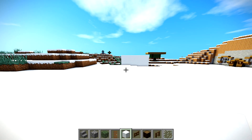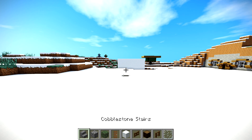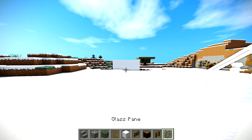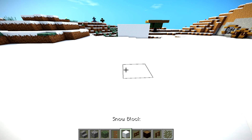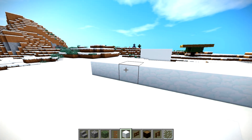Alright, so starting off with the snow house, it's going to be a little bit tricky to see the materials, but you're going to need a block of snow, cobblestone, cobblestone stairs, spruce — all the fancy stuff, all the spruce wood — and you need to be in a snow biome. We're going to start off by making 7 blocks of snow in a row like this.